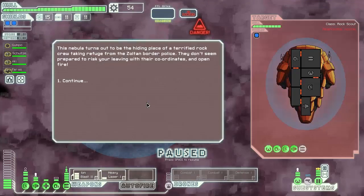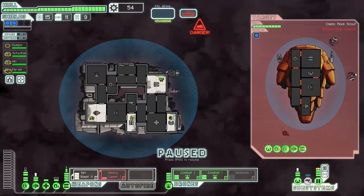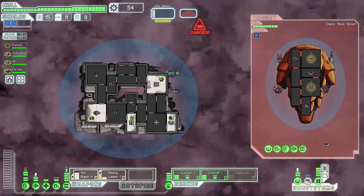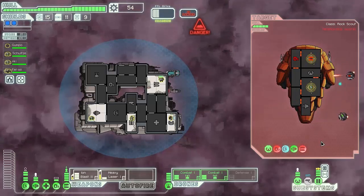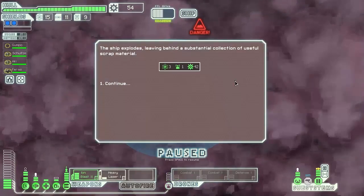This nebula turns out to be the hiding place of a terrified rock crew taking refuge from Zoltan border police. They don't seem prepared to risk us leaving with their coordinates and open fire. They have no teleporter so I think we can handle it — no plasma storm either. We're going to do heavy laser on weapons and ion blast on shields. Constant fire on the weapons, screw up their shields, kill their oxygen, destroy their weapons — and there we go, nothing they can do.